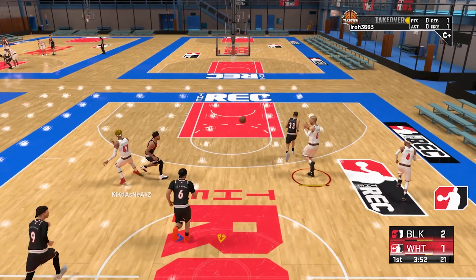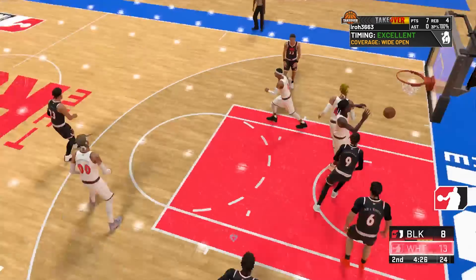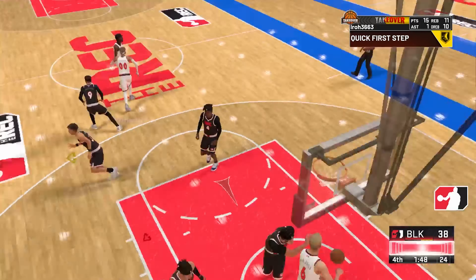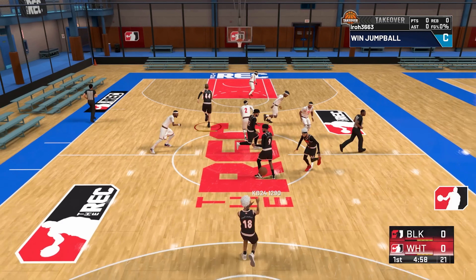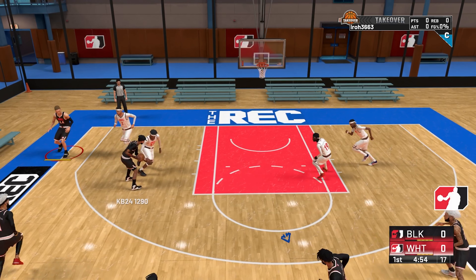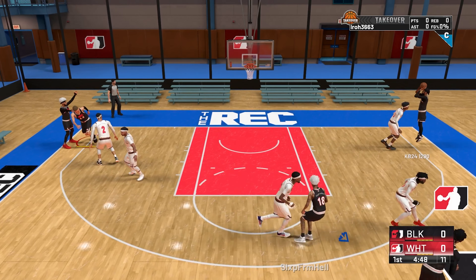Before we get to full gameplay, comment down below how high is the driving dunk on this build. This is a seven foot one Chris Straps Porzingis type of build, and look at the way we are yamming it on the court. Welcome back, today we are playing in the rec on a seven foot one build. I don't want to call it the Porzingis build but this is probably the closest comparison I can think of.